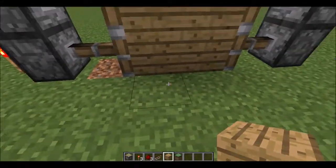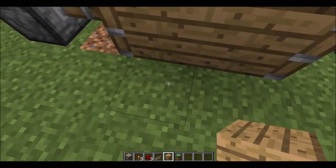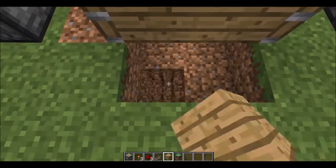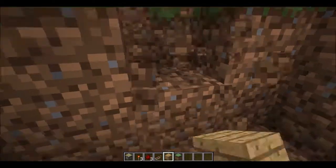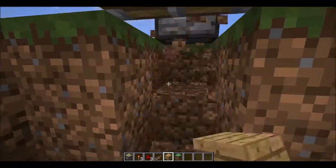Right in front of the blocks, you want to dig a two by three. On this side you want to dig two by one, and same thing on this side — two by one.